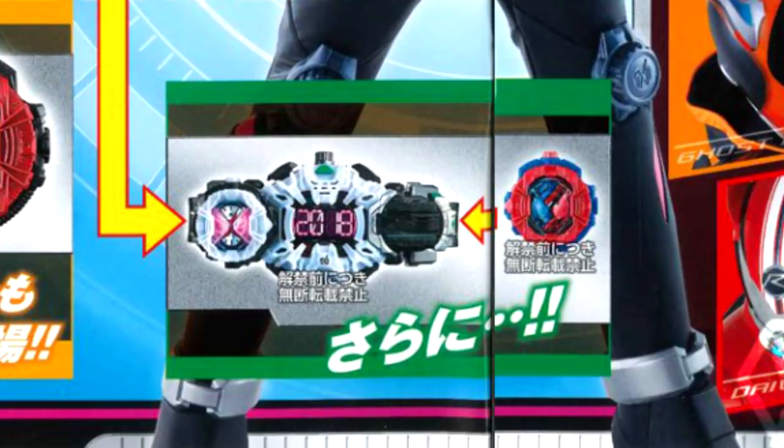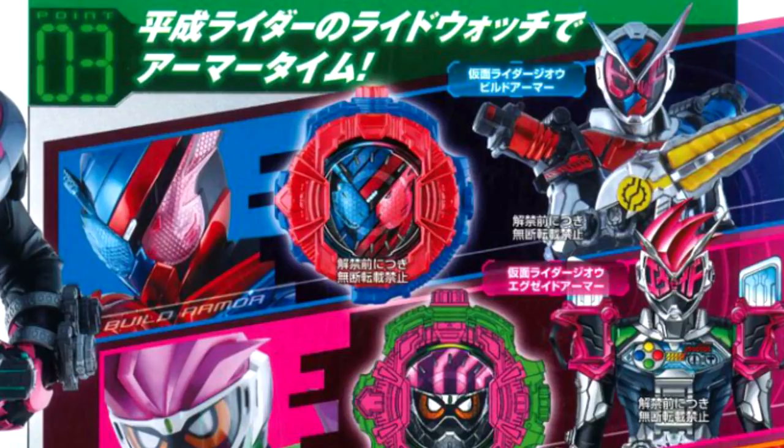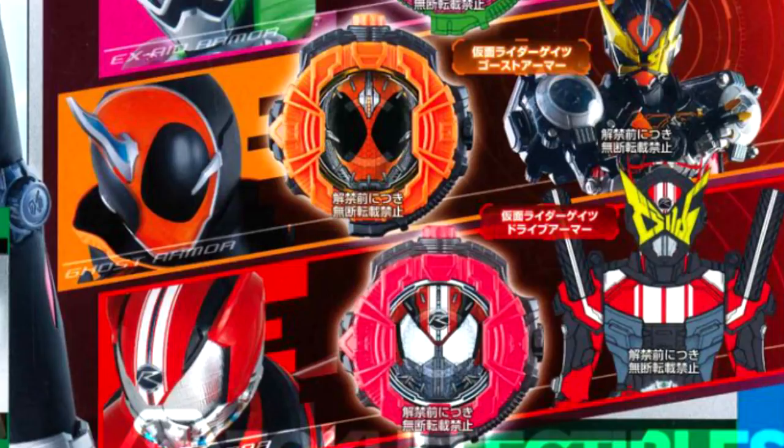Just as I hypothesized in my previous video, ZO will access his Legend Rider forms by putting the Legend Ride Watchers into the left side of the Jiku Driver. This Legend Rider transformation is actually called Armor Time, and the different forms are called Armors. So here we have ZO's Build Armor Form, his Exaid Armor Form, and then we have Gates' Ghost Armor Form and Drive Armor Form.